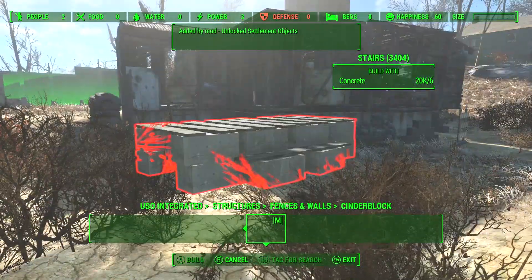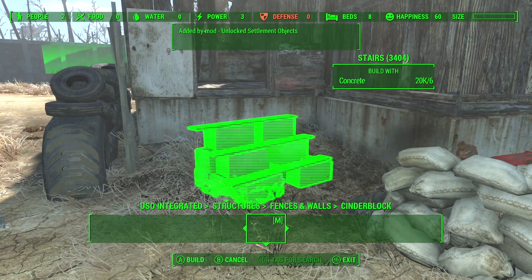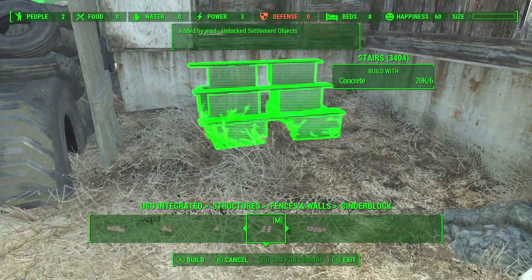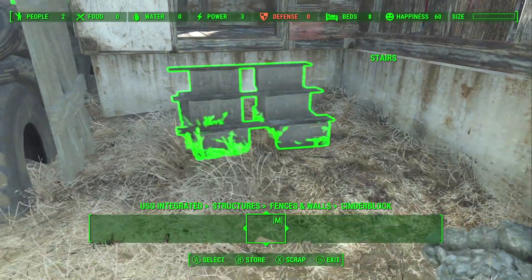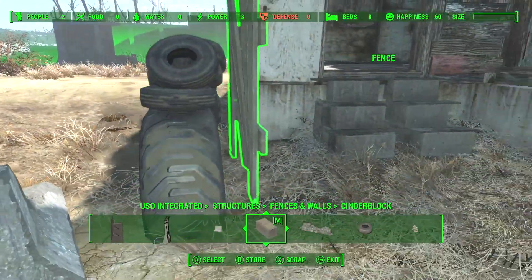The next tip is using alternative type steps. Here you can see a little ladder or staircase going into the front doorway. You can always make an alternative such as cinder blocks or stacking boxes on top of each other. It'll give it more of a lively feel and a better fallout themed look.